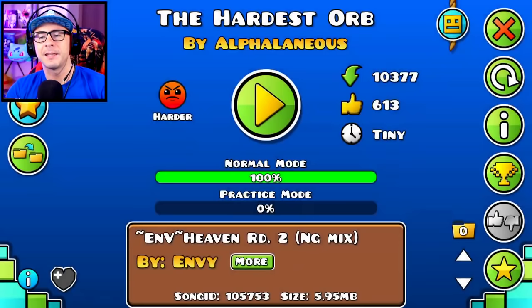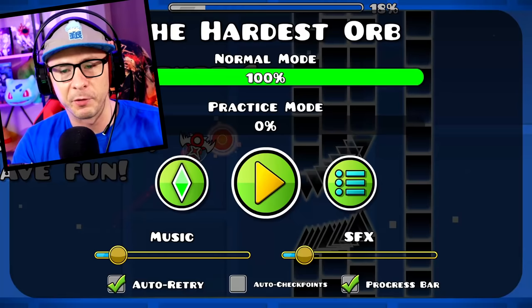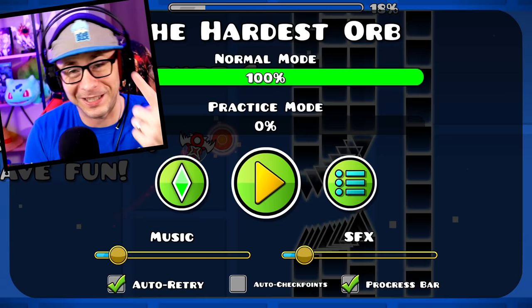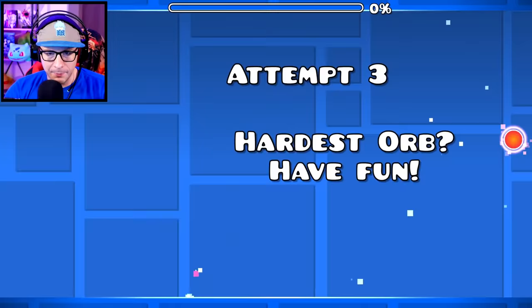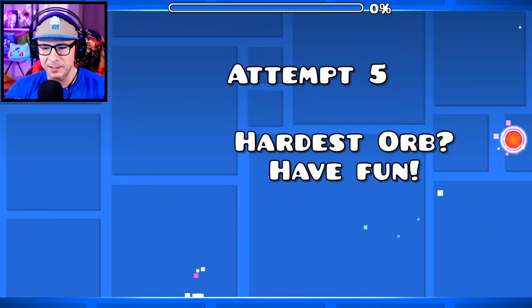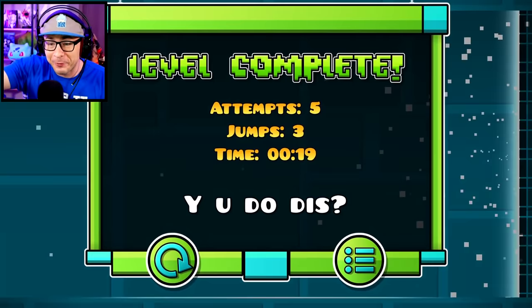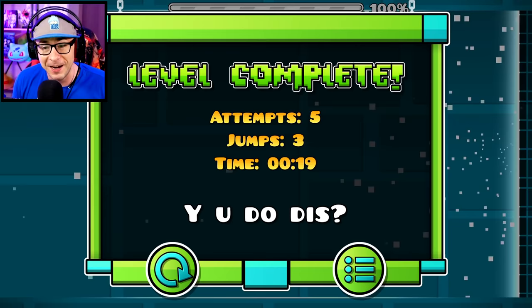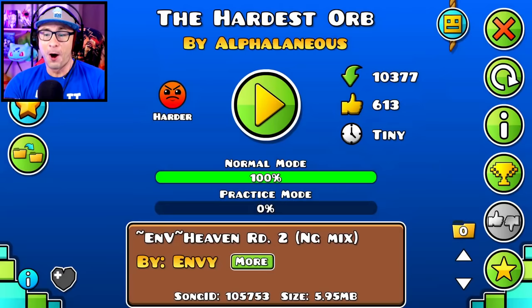Next is the world's hardest orb. You might actually have to do this at 60Hz too because it's frame-perfect. You're the UFO, so I'm calling this the world's hardest UFO as well, since I want to do one of each game mode. What you do is jump twice at the beginning — one, two — and then hit the orange jump orb right at its corner. I actually just got it!